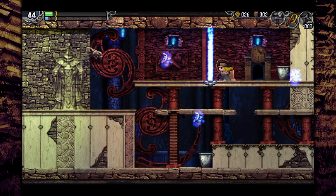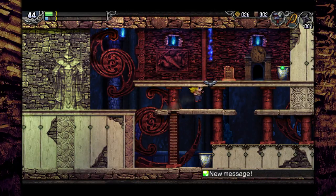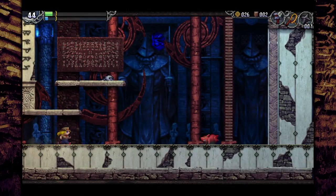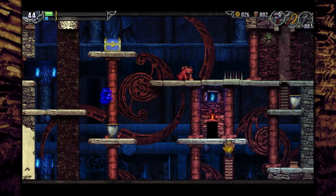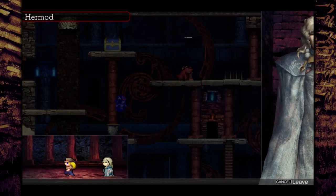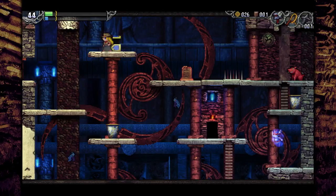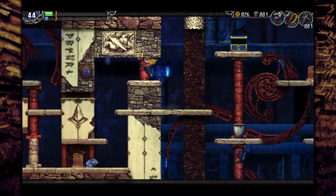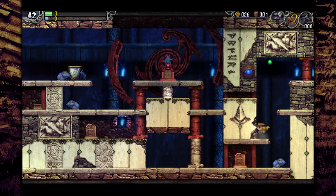Divine Fortress. Get rid of these ghosties. You've got to break that to open this — really good music in this area, by the way, so I'll just let you enjoy that for a second. This guy doesn't do anything stupid, but I will. Standard chest here — the first chest you get in an area will almost always be the map, though sometimes not.